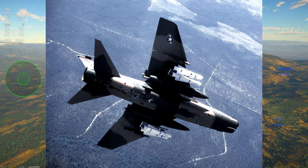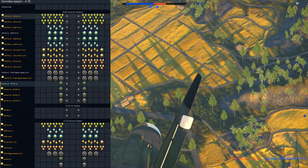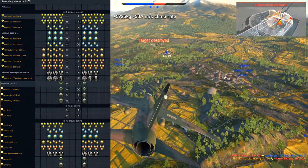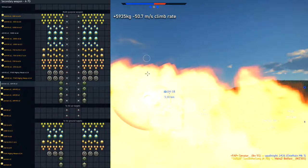There's a real-life picture of the A7D wearing four Mavericks and it looks quite deadly. Here are the loadouts of the A7D — the heaviest one is the first loadout which adds 5,935 kilograms of mass.